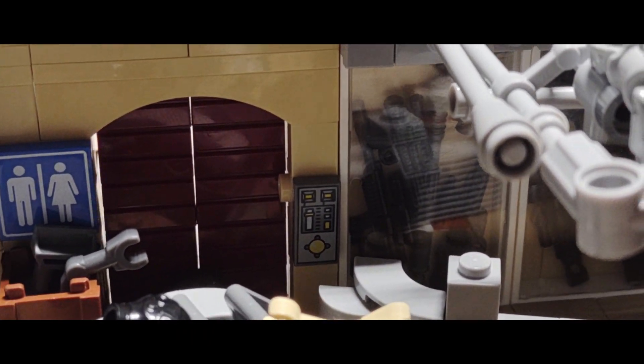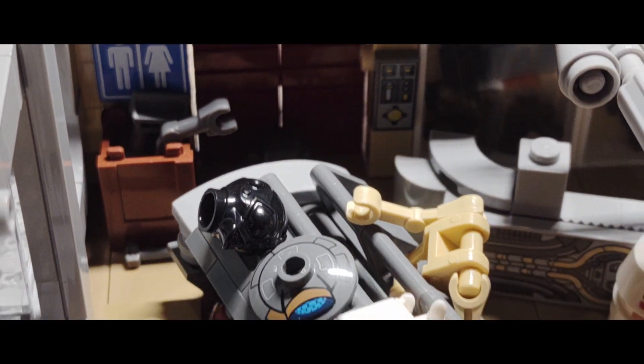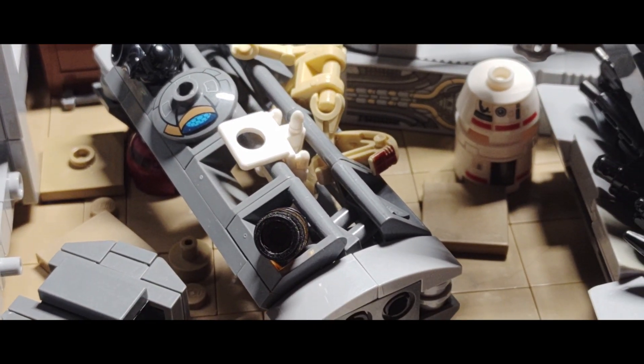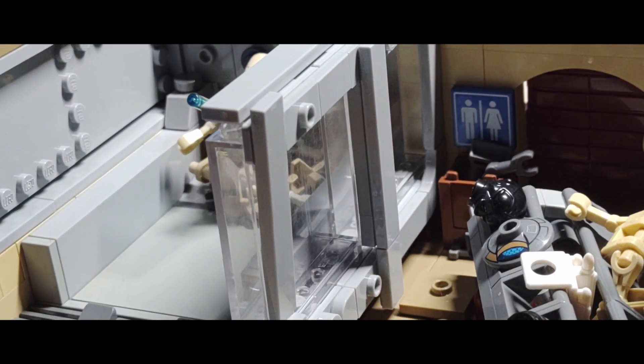Off to the left there's a little bathroom — that 2x2 tile is actually custom printed. In the center of the room it's like a bargain bin area where you just throw things, and there are some droid parts scattered around too.